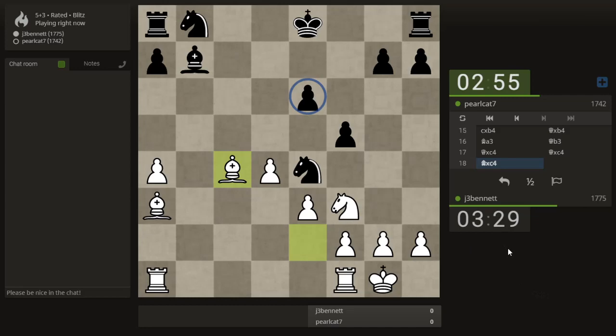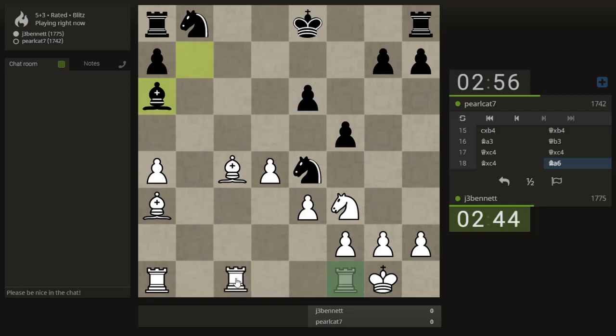He still can't castle. I don't have to trade here — I could take the pawn and let him have the exchange. I wonder if that's good enough. Bishop takes pawn, bishop takes rook, king takes bishop. He's got two knights, and his king will be stuck there for a while, but I don't have a mating force. It'll be down to one rook. Instead, let's activate the rook.